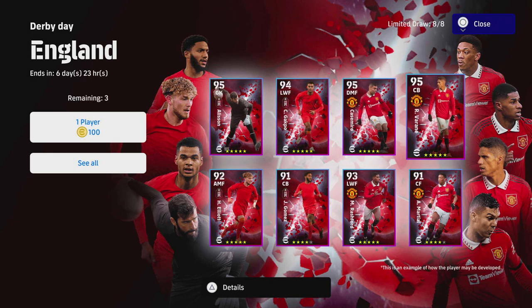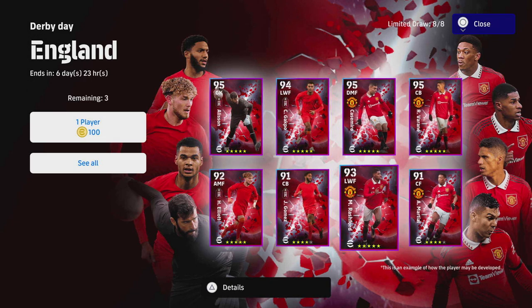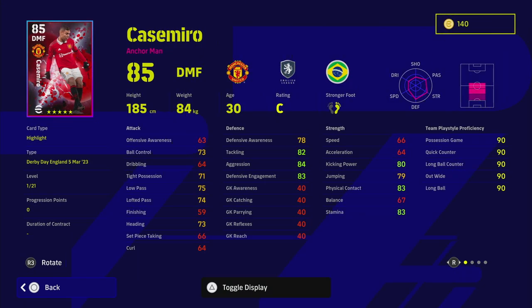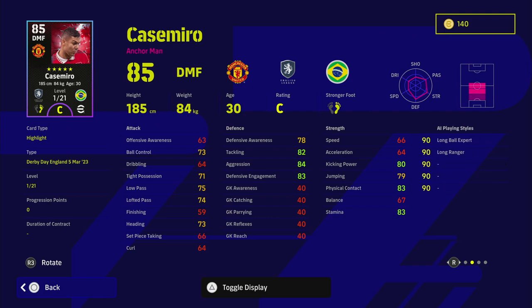I'm very disappointed with some of the cards here — we've got two good and two weird cards, that's how I'm going to describe this. We're going to start off with the main man, one of the best players in the world at the moment and United's most important player: Casemiro. Absolute tank — he is a good card in this.